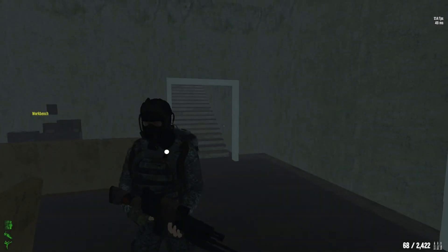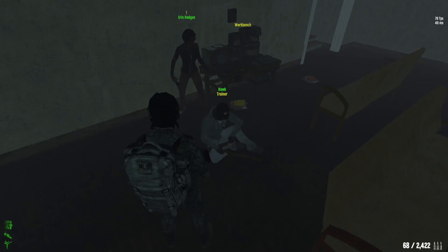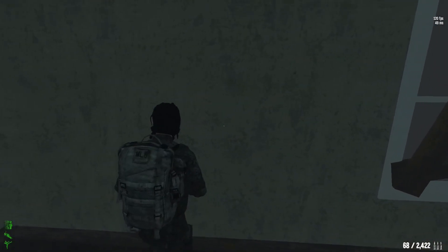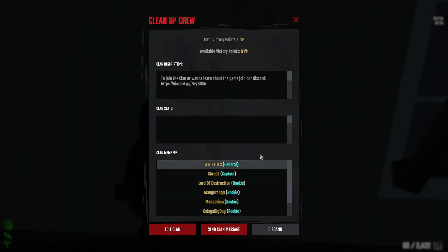Now I'm gonna show you how the clan looks and how you make it. You go to the trainer and it tells you you can have 10 members, and you have to pay 1 million dollars in in-game currency. When you get it, you press Tab and you have Clan. You click there and you have clan members, clan stats, clan description, total victory points, and available victory points.